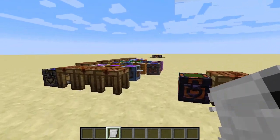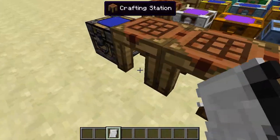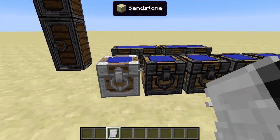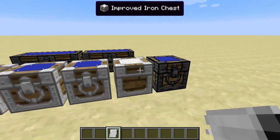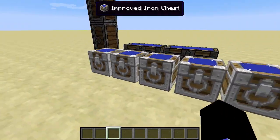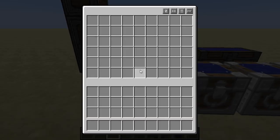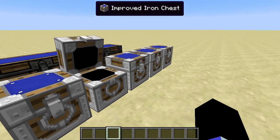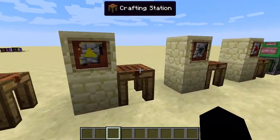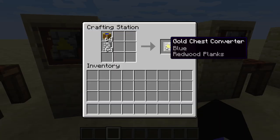You do have to click on a chest of the appropriate tier to apply the upgrade. If not in creative mode, what I call a chest converter is used.